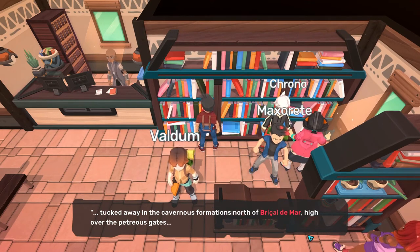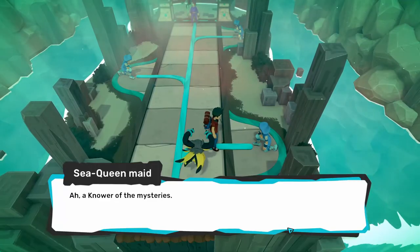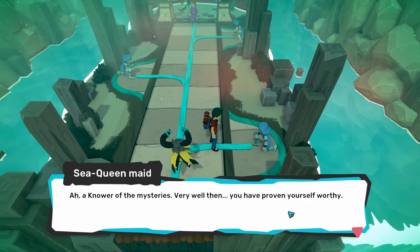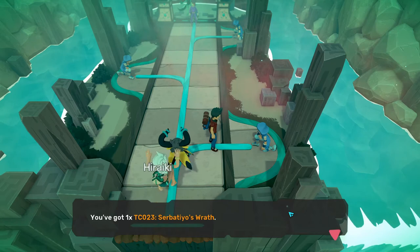Once you get to Ururu, head to the bookstore, talk to the librarian, and get the book. The next task is to find the entrance to the Sea Queendom, which is the location of the water shrine in the first island of Dennis, at the Augmarina Caves.